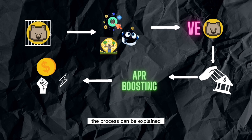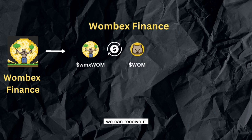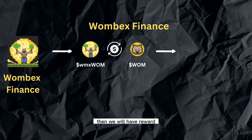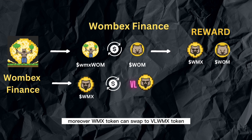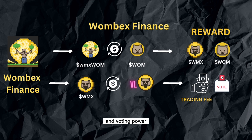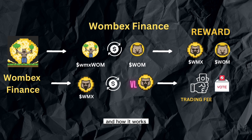The process can be explained simply like that. Let's check our first warrior, Wombex Finance, and its model. The project has a sub-token named WMX Wombat token. We can receive it by using our native Wombat Exchange token. Then we will have rewards like WMX and Wombat token. Moreover, WMX token can be swapped to vlWMX token to get rewards like trading fee and voting power, which can decide the development of Wombat Exchange and how it works.